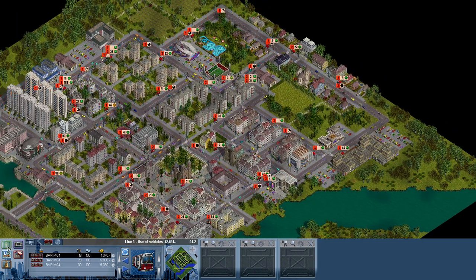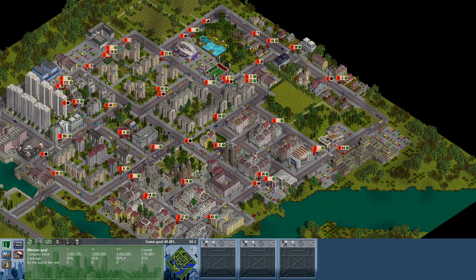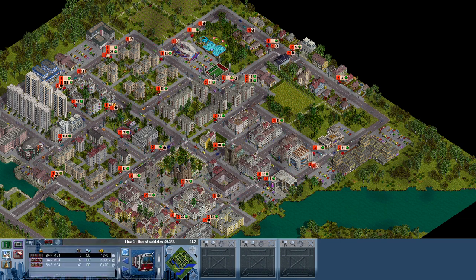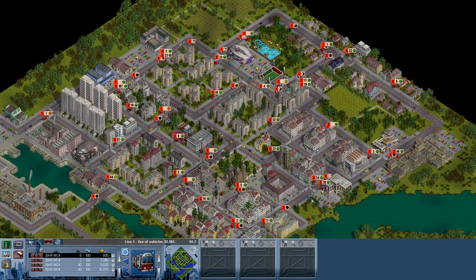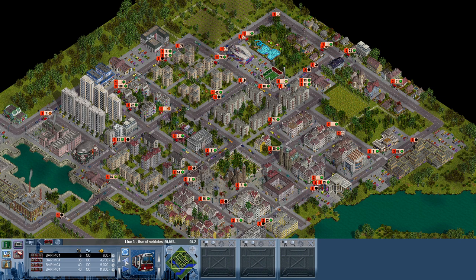Most people don't make any use of it yet. Do we have 80% coverage? Yes, there we go! So the only thing we need now is having a four million company value. We just need to keep building, keep buying buses. Make sure that people are paying and getting into the bus. Line three — 160 people are waiting over here. 160 people!